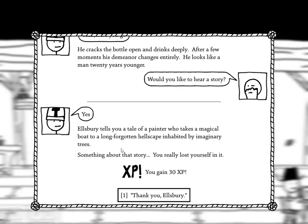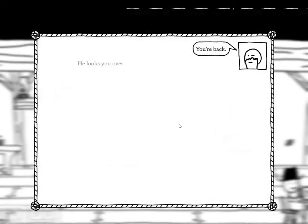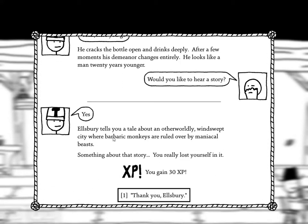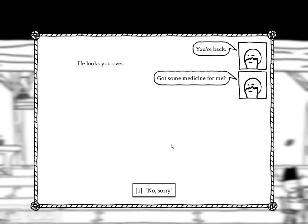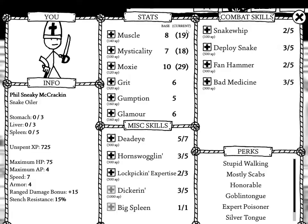Ellsbury tells you a tale of a painter who takes a magical boat to a long-forgotten hellscape inhabited by imaginary trees. Wow, this guy has some really good stories. An otherworldly windswept city where barbaric monkeys are ruled over by maniacal beasts.